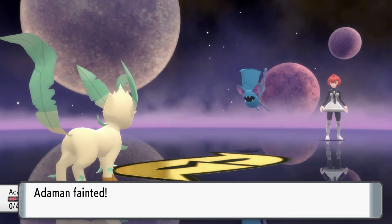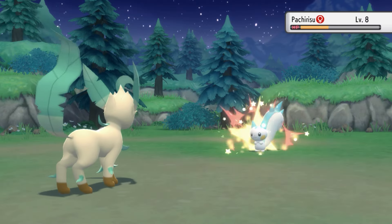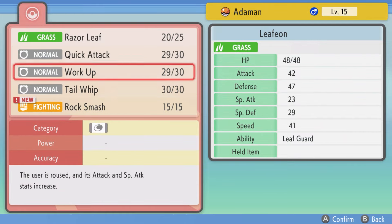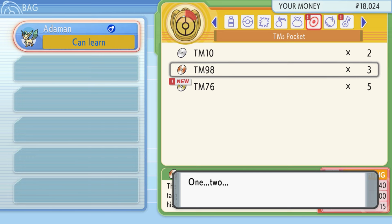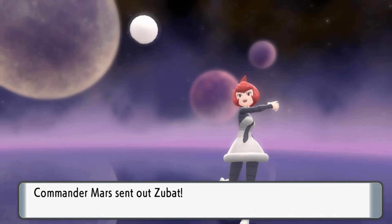Zubat was almost a one-shot, but that was at plus 3. So I decided to do some grinding. I also taught Adamant Rock Smash — the 50% chance to drop the opponent's defense would probably be more useful than trying to set up three Work Ups. At level 17, after over two hours of attempts, we got a good run.